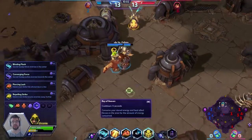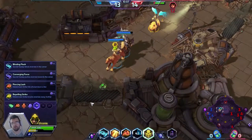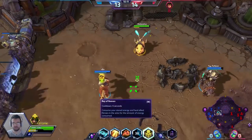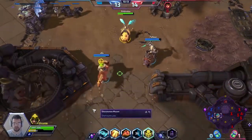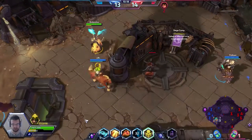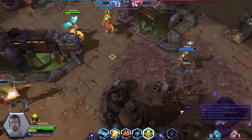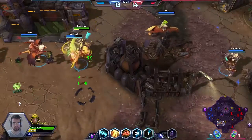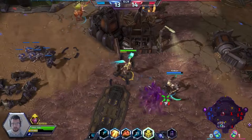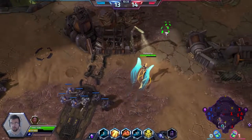Now comes the main part — we are basically a hard counter to Valla and Hammer. You have to get close to them to blind them with our Blinding Flash. At level one with Righteous Assault, if we hit them with the inside area of our Q they're going to be blinded for quite a long time — three seconds. We just have to make sure we hit them with that inner area.